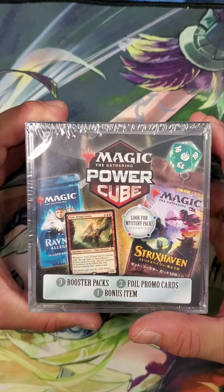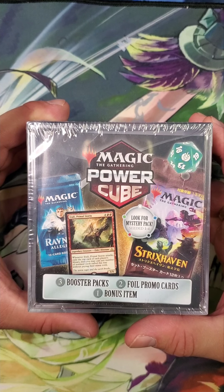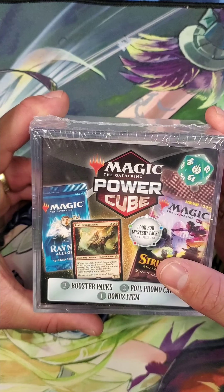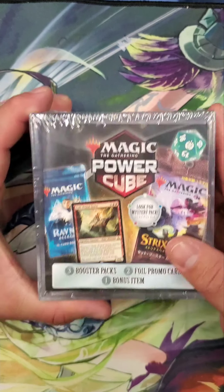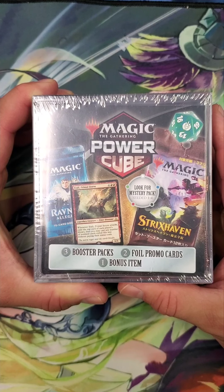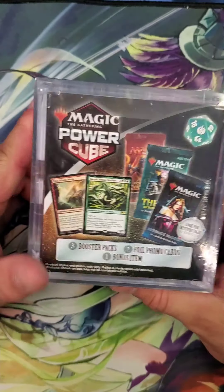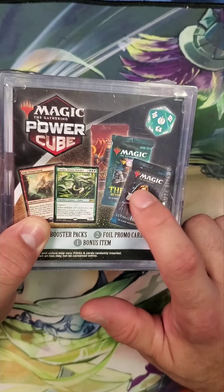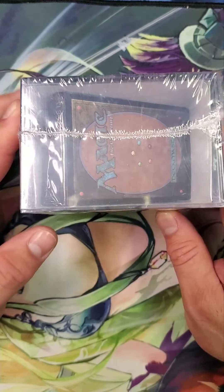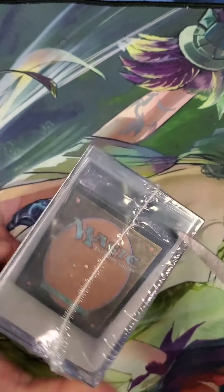What's up guys, Zach here with Snap Casters, as well as Dan, the dirtiest of Scooby-Doo dance. We picked up one of these Magic: The Gathering Power Cubes, which come with three booster packs, two foil promo cards, as well as a bonus item. We tried looking but can't really see what's going on in here — I'm kind of hoping that right there is the extra bonus item, so we're gonna go ahead and take a chance on it and open this up.